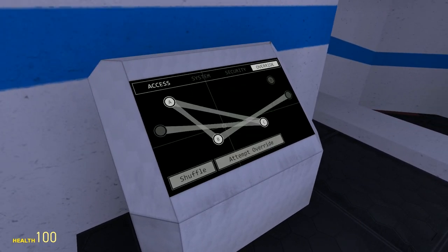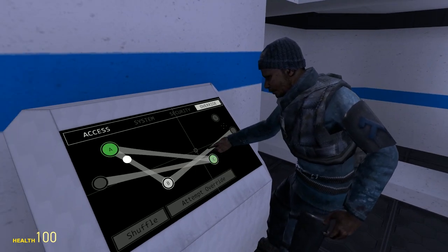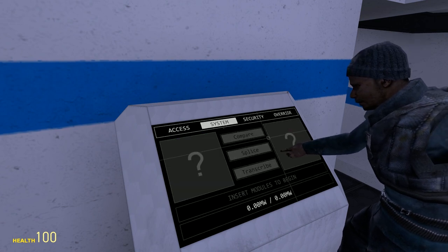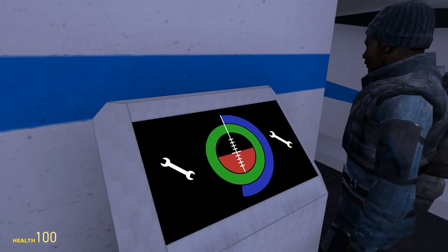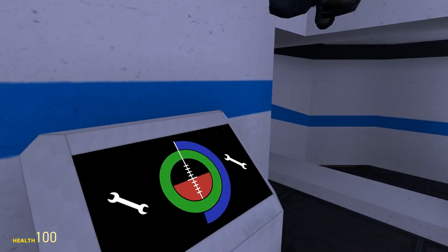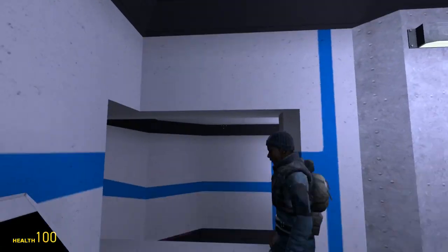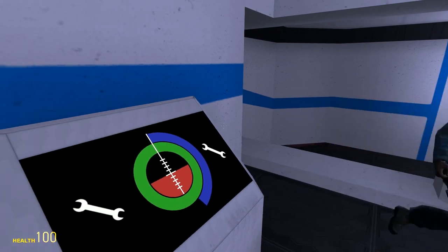First off, the UI layout. Unlike in FTL, engineering is about repairing things. In FTL it was just about how much power your engines had, which was a little bit boring. I think this is slightly more skillful, to be honest. In fact, it's probably one of the most skilled roles you'll actually be taking up on the ship.